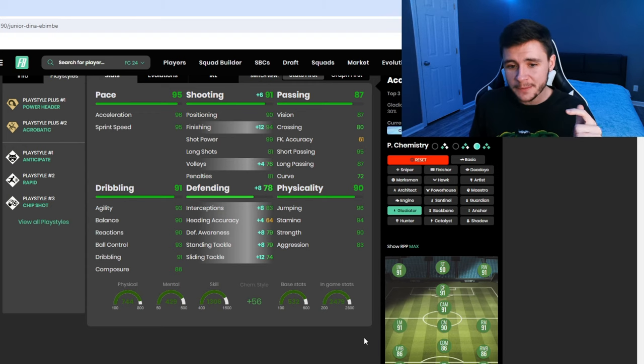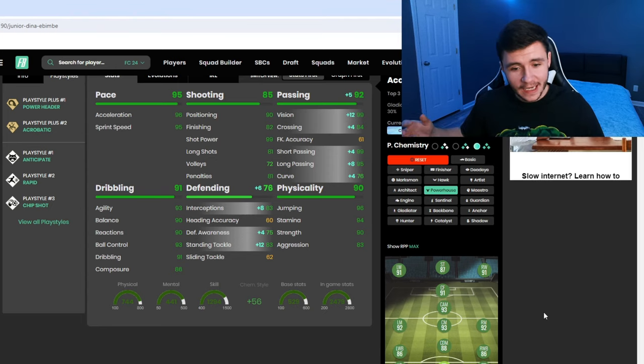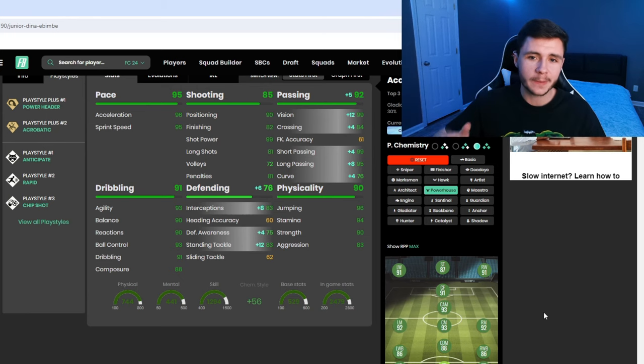Another chemistry style that might be a pretty solid option is the Powerhouse. With the Powerhouse he does become a 93-rated center mid. We're going to increase his passing — and I already think his passing is probably going to be really good in game. He's going to have 99 vision with 99 short pass and 95 long pass. And it's also going to give him 83 interceptions, 75 defensive awareness, and 83 stand tackle. I think either of those two chemistry styles are going to work best for the card.